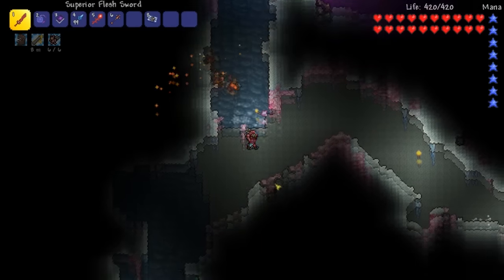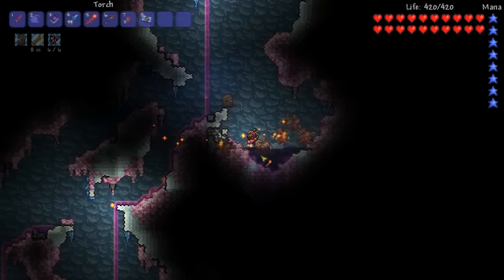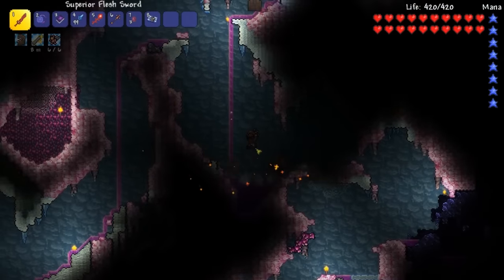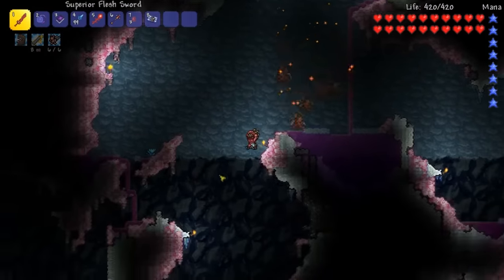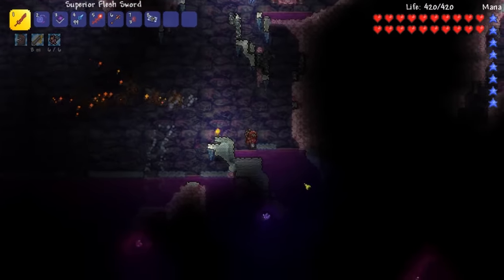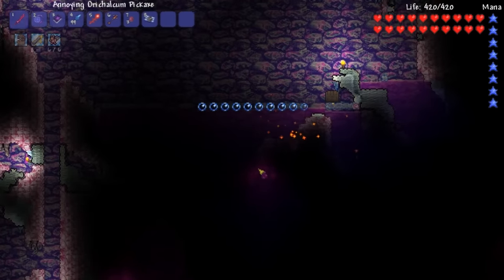We gotta go very deep. I need wings so I don't have to worry about fall damage anymore. Watch out for that fall damage. Rubies — let's get these rubies. Those will be helpful. I actually found a boss summoner for a boss. I don't even know what boss it would summon — it's made out of cursed flames and some other stuff. I'm kind of interested.